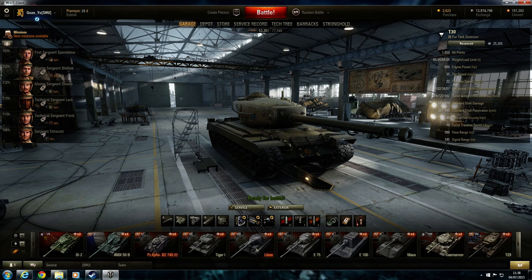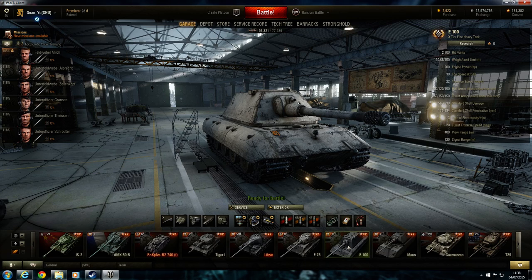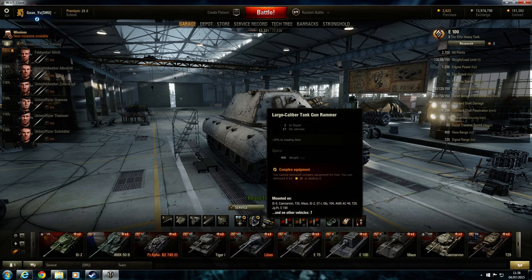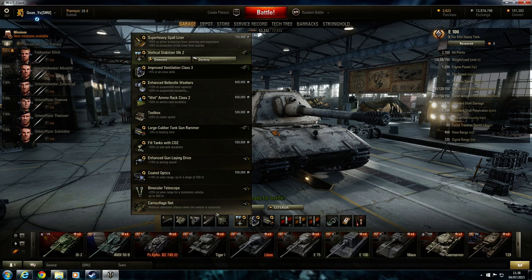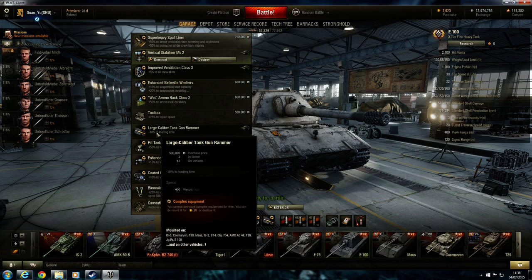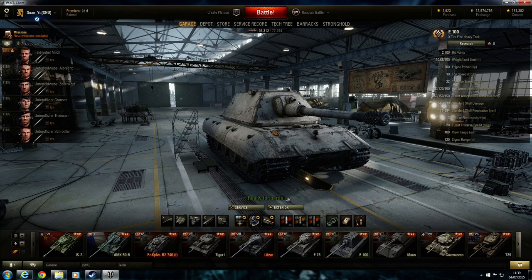All my heavy tanks have the same equipment — clicking on my E100, it's all got the same thing. I prefer these because with heavy tanks I don't tend to stay still, so I don't put camouflage net or the toolbox on — I find them a waste of time and money. Sticking things like stabilizer and rammer increases your reloading and aiming time, so you reload quicker and can get shots off faster.